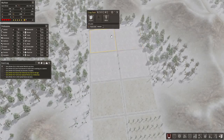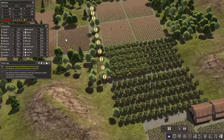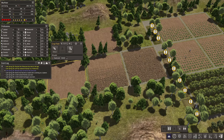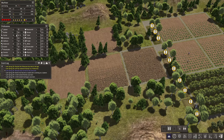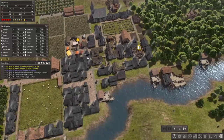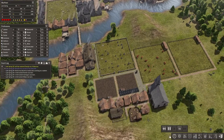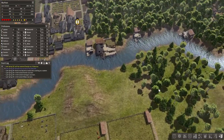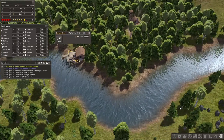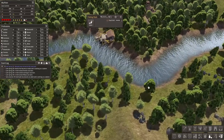I expanded the crop fields and planted more wheat because we can't keep up with the demands of the village. The population is already at 200. I also built more fishing docks, but originally we didn't have enough laborers to work on them.